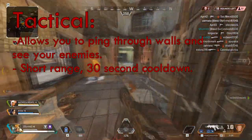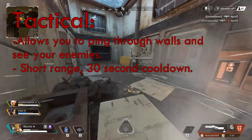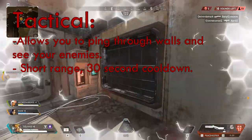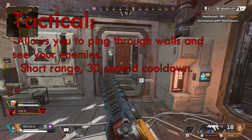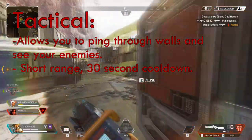Next up is your tactical ability. Your tactical pings through surfaces and structures in front of you and alerts you if there is an enemy nearby. You'll be able to see their location at the time of the ping, so it will give you some direction as to where the enemy might be if you push them. The range on this ability is rather short and the cooldown is 30 seconds.